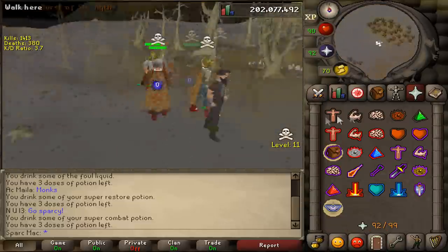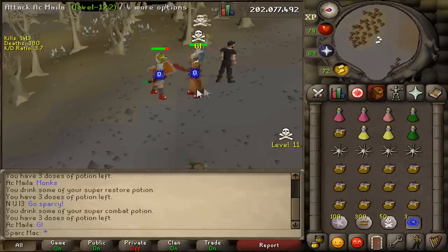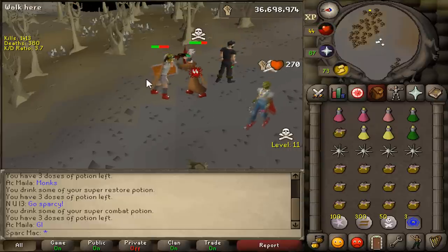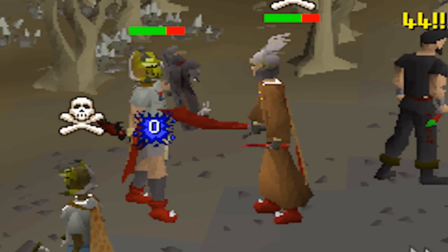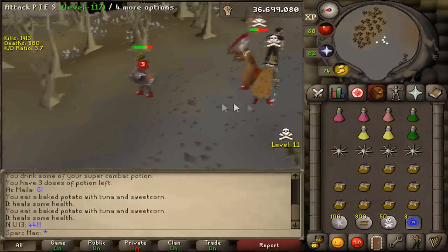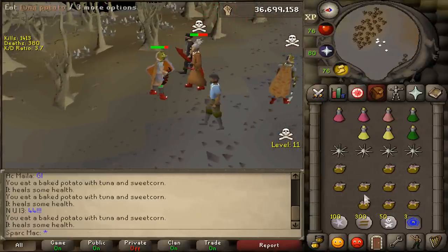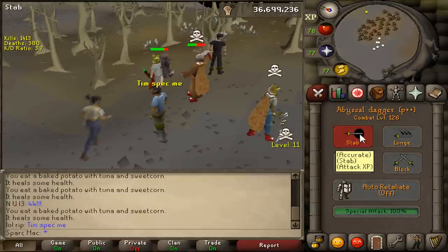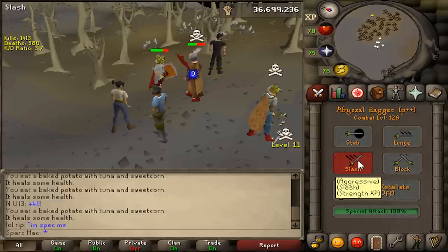I think he's got AGS, but don't you dare spec me out for a 70-something. 44 — I just shanked him a 44! Guys, are you ready for the spec? Let's see the different things. Same animation: stab accurate, aggressive. It's basically the same as a dagger. This is going to be a slash. Then block should be a stab.